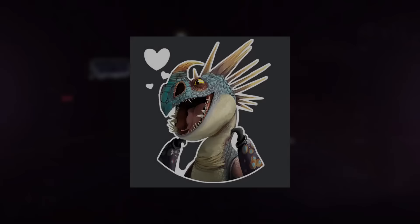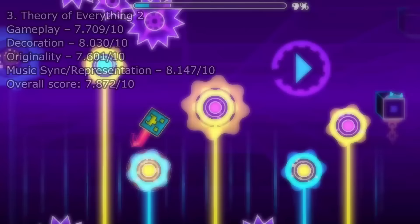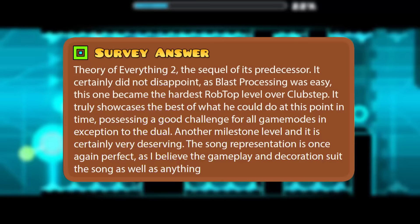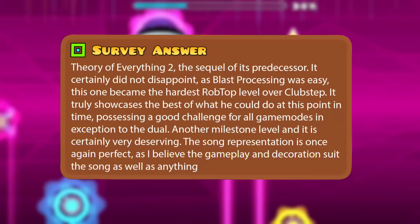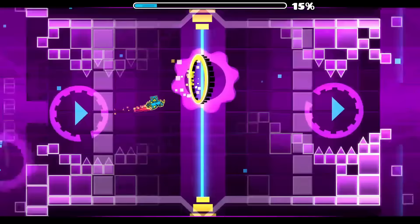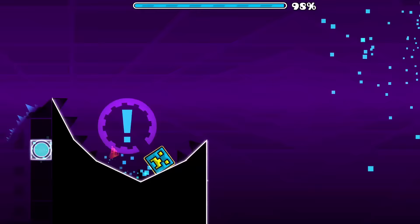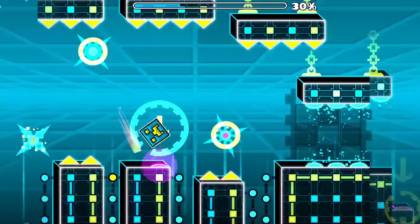And here we are with what is deemed the best demon Robtop has ever produced: Theory of Everything 2. I also think this demon is my personal favorite out of the three demons Robtop has created. One player said: 'Theory of Everything 2, the sequel of its predecessor, certainly did not disappoint. It became the hardest Robtop level over Clubstep. It truly showcases the best of what he could do at this point, possessing a good challenge for all game modes. Another milestone level, and certainly very deserving. The song representation is once again perfect — the gameplay and decoration suit the song as well as anything.' Not only is the song choice top-notch, but multiple sections are memorable by their design approach alone — the first cube, the first ship, the first wave, the quiet piano part, and the final Clubstep monster made out of slopes that the cube glides on at the very end. There is a genuine approach to creativity all throughout this level. It felt like Robtop was having a lot of fun making this, and it felt passionate. I can barely even think of any major issues.